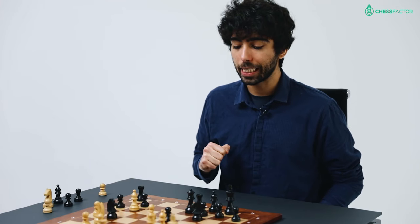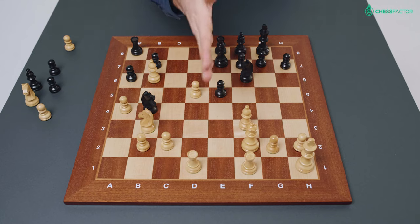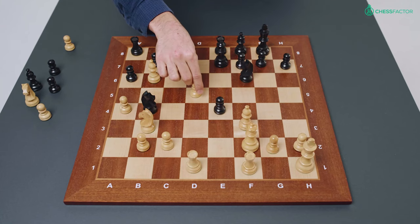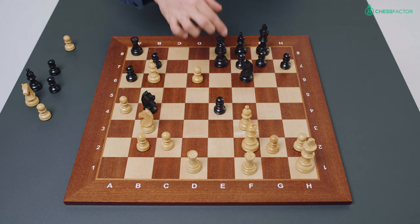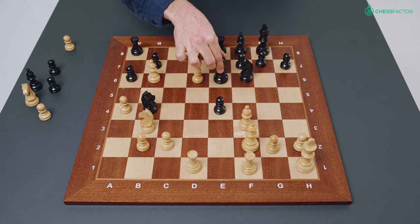Another detail about this exchange is that black now has a passed pawn — it has no pawns opposing it. White similarly has a passed pawn, so black tries to use his passed pawn and white does the same: he ignores the attack on the bishop and plays pawn to d6, hitting the queen. Black's best bet would have been to centralize his queen on e5, but he makes a mistake — he puts the queen on e6.